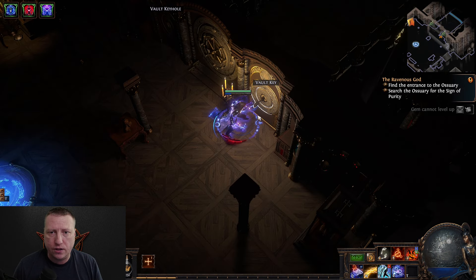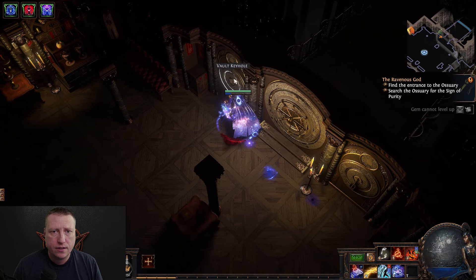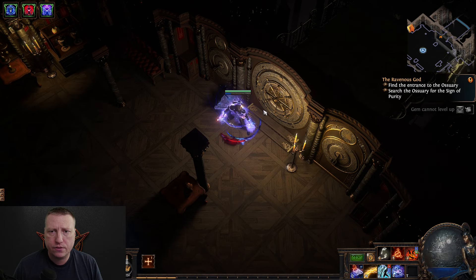Let's see what's inside this vault. We have the keys — put them in here. Hopefully we can get some goodies. We got a few monsters in here. This looks pretty deep actually.